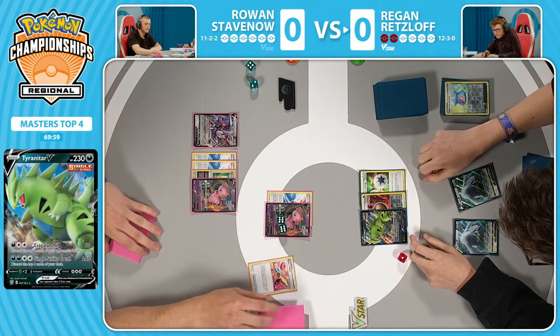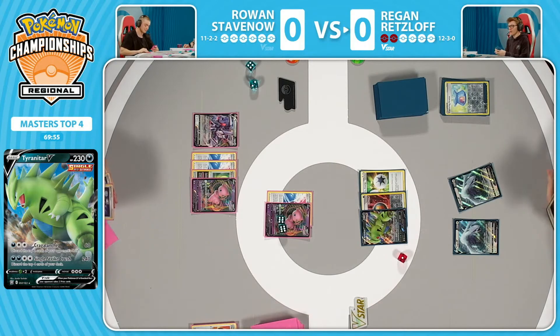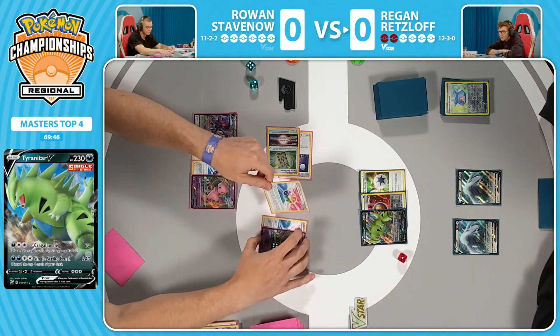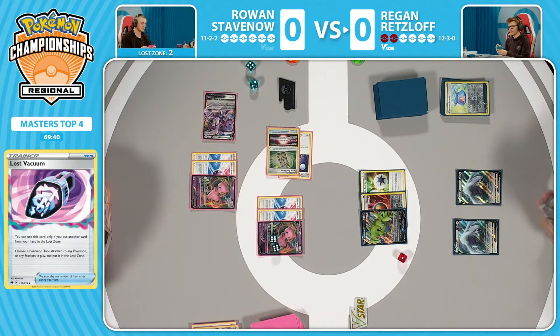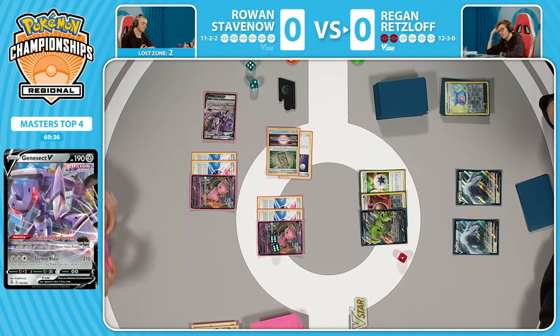Kragalange — two cards discarded off the top. What are they? Power Tablet and Choice Belt. Those are two damage modifiers. This Tyranitar is 230 HP, meaning two modifiers will be needed in order to take this knockout. Everyone does have this Lost Vacuum and an attachment on board. That means Melodious Echo with four Fusion Strike Energy is dealing a lot of damage. I think one of the two cards of choice here for Rowan is a Power Tablet and Boss's Orders.